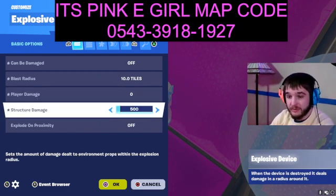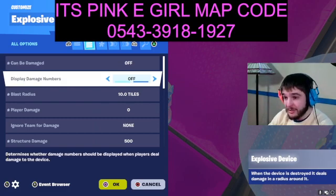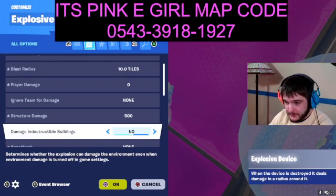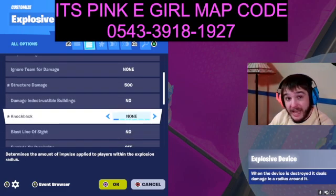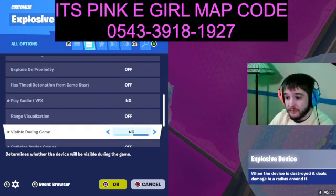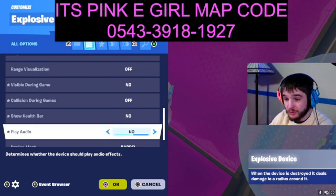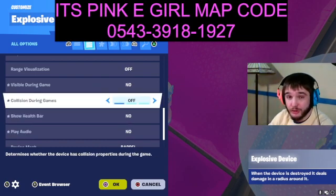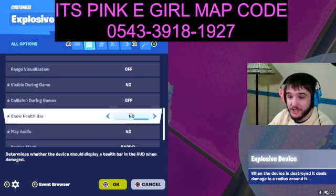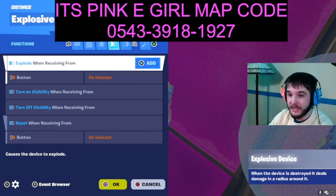Structure damage to 500, explode on proximity to off, can be damaged off. Then down here you want knockback to none, line of sight no, explode off, off, no, off. Range visualization off, visible during game no, collision during game to off — that's huge, make sure that's off, otherwise you'll be bumping into an invisible object.